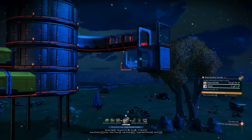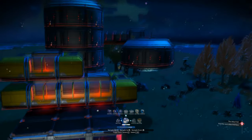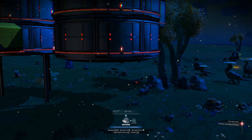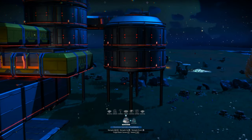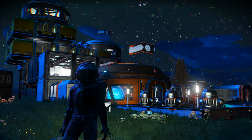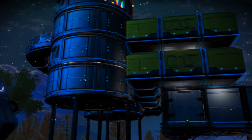Now we need to expand on the left-hand side of the base a little bit more. We're going to start off with a glass straight corridor and then move into two more cylindrical rooms on top of each other. As you can see here, I've added a few decorations like flags and things — just trying to get it as close to the original design as possible. We'll do a bit of a walk around: I've also added some solar panels down the bottom for power.